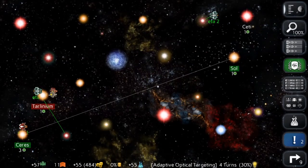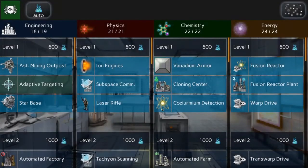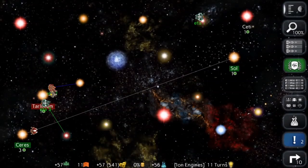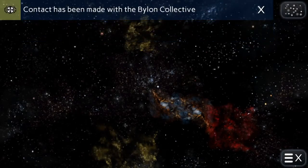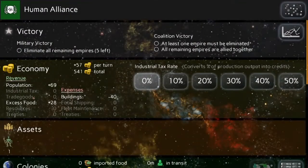Let's move to the next turn. We've got adaptive optical targeting now, which is great. I'm going to snag ion engines to prepare for the upcoming inevitable war — at least what seems like it will be inevitable. Let me take a look at my empire.